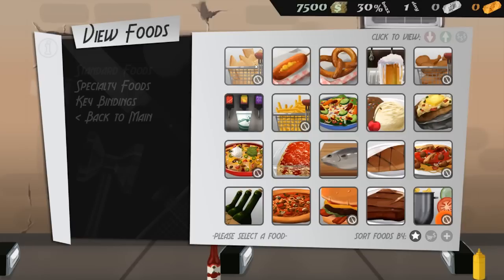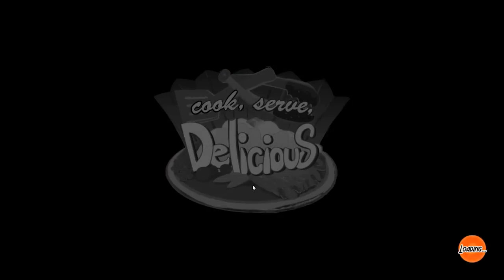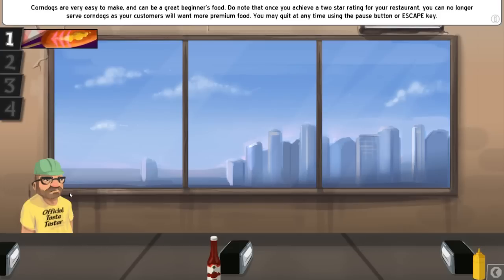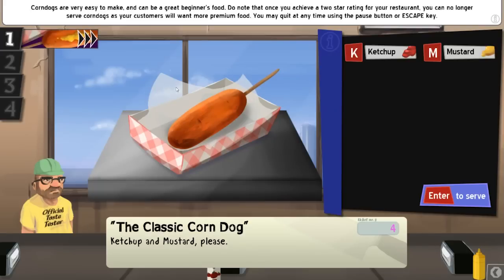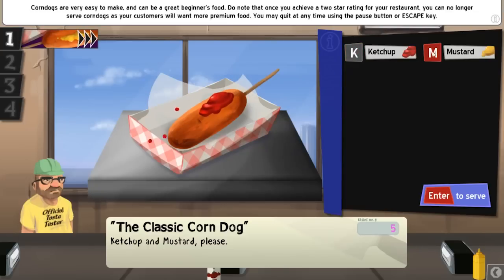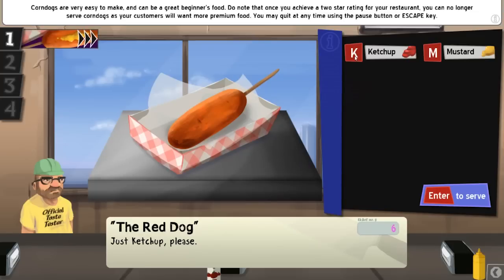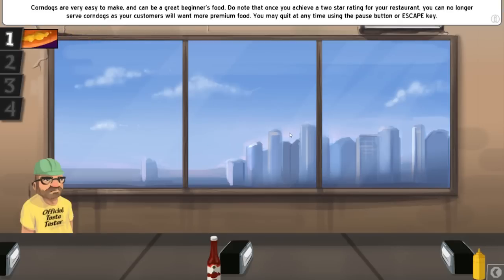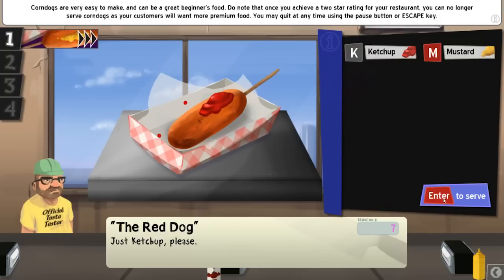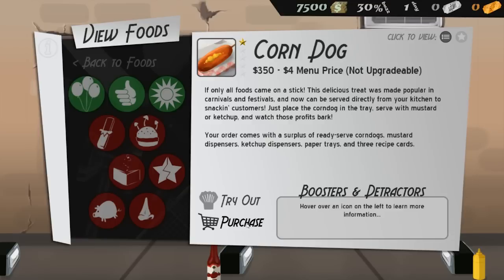So check this out — we can make sopapillas, we can also make a corndog which is a very easy one. I'm going to try it out right now and show you. We've got the official taste tester here who looks exactly like Steven Spielberg with a hard hat on. Corndog, the classic — ketchup and mustard please, no problem. I'll smear some ketchup on your corndog, also some mustard, and throw it at you. Steven Spielberg is overjoyed! Corndogs are not difficult to prepare whatsoever — I'm producing them at an alarming rate. I can safely purchase this knowing I can just about handle serving corndogs to people.